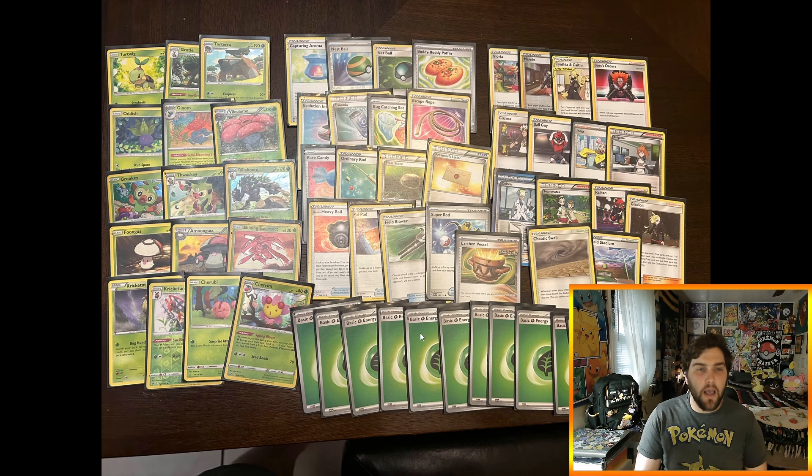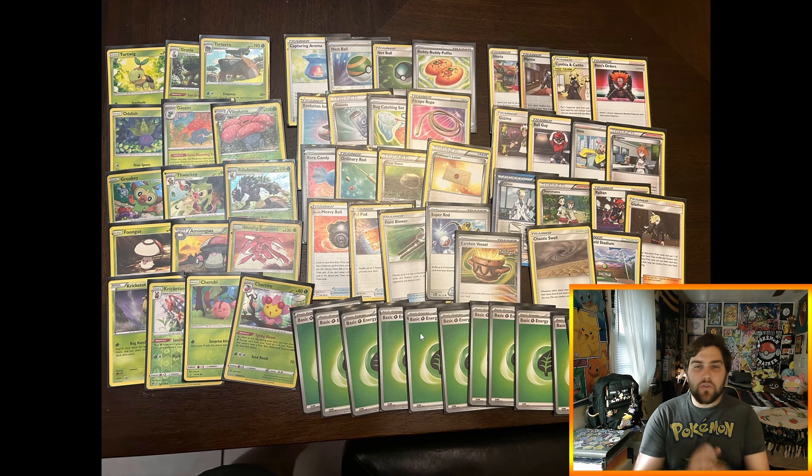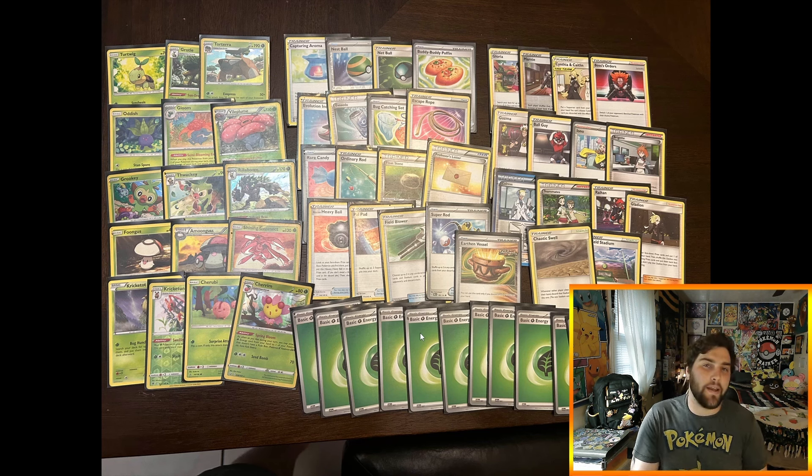For round one I played against Water — kind of a Kingdra type strategy that tried to refill the hand and get quick damage in and out fast. I took the win in a clean sweep. I was able to get Turtwig, Rare Candy, and Torterra online quickly, got into Gloom and Vileplume fast, and set up Voltage Beat really early. I was able to establish all the pieces I needed across the entire game.